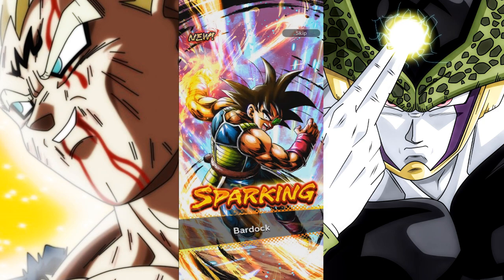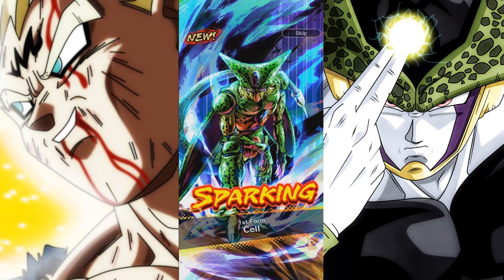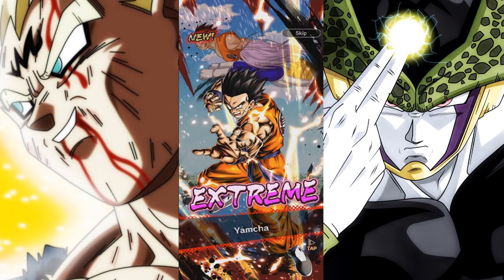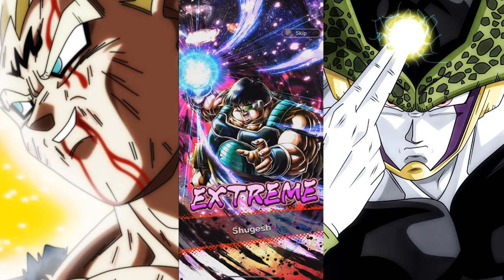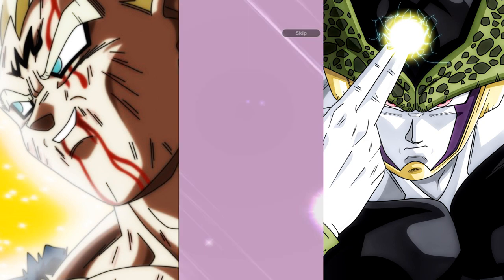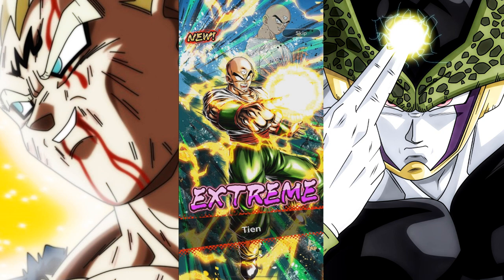Sparking Bardock — I'm not sure what this specific unit does, but I'm pretty sure it's a good thing. What else? Imperfect Cell — okay, I'm gonna suck you dry. Yamcha — I think this is a really good EX unit. Don't sleep on some of these EX units because some of them are really, really good. People sleep on them a lot. Burder — alright. Majin Buu Pure Evil — damn it, no Cell. Still no Cell.